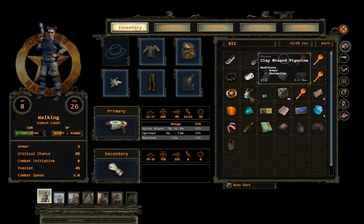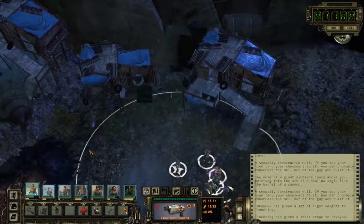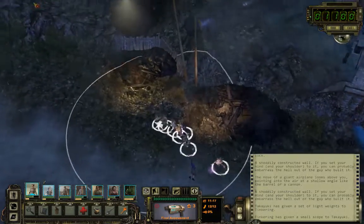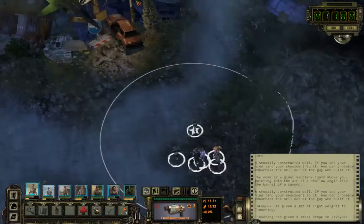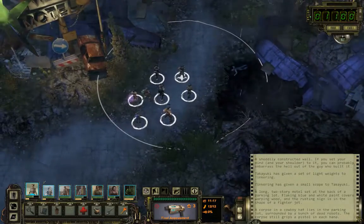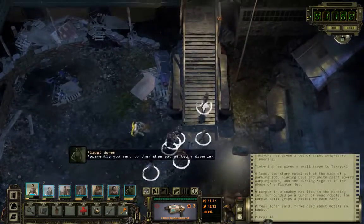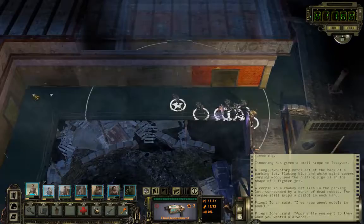Also, let's put on the Gundam Gundl boys. We can't go farther. The Gundam Gundl — corpse in a cowboy hat. Let's go trade with Doc maybe. I've read about motels and books — apparently you went to them when you wanted a divorce. Spot on.